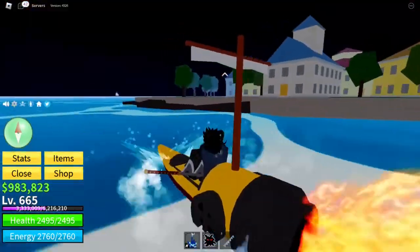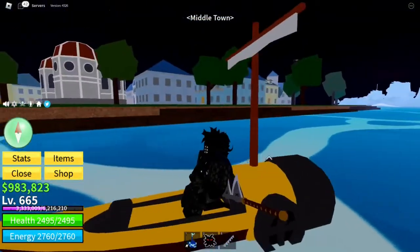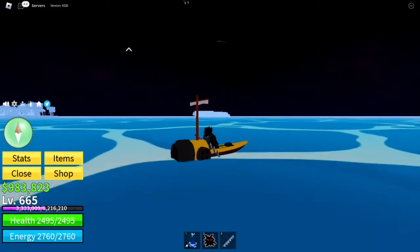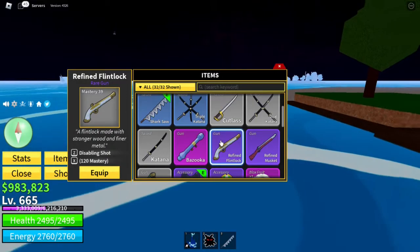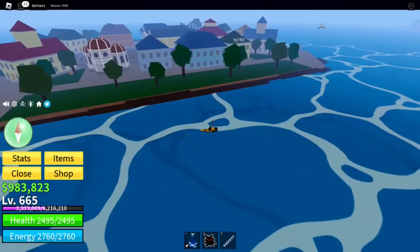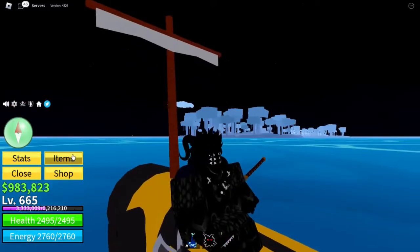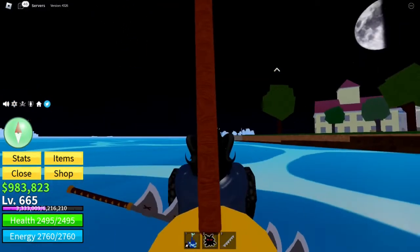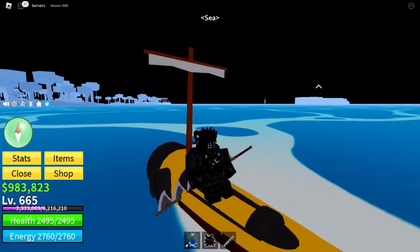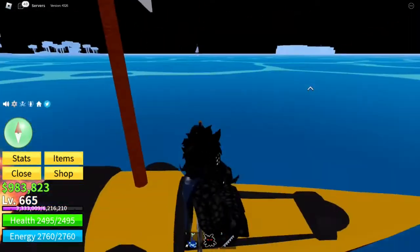If you're trying to bunch up a bunch of enemies, I'd say use the Refined Flintlock, which is from the Marine Base. It's the shop behind the house right next to the quest giver. It has good enough range to hit stuff with, and it has a good fire rate, so it's really good for rounding up enemies.